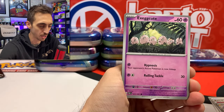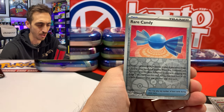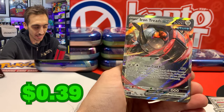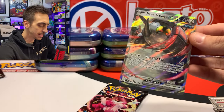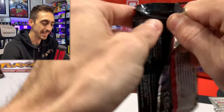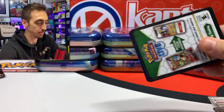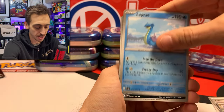We got Lechonk, Exeggutor, Iano again, the Artisan, Rare Candy, Gimmighoul, and the Iron Treads EX. Starting to double up on some of the EXs here, but that's okay. If you're going to get a lot of double hits, it's going to be on those EXs and the main set cards — not the shiny part of the set. A few tins in, just some baby shinies so far.